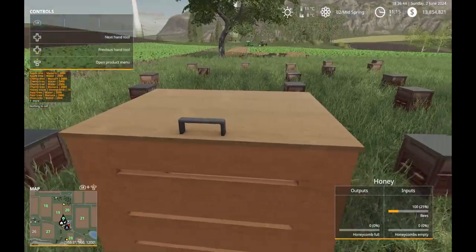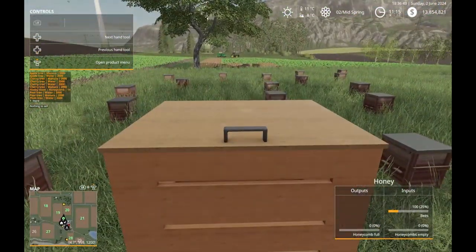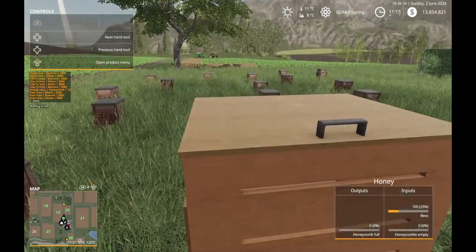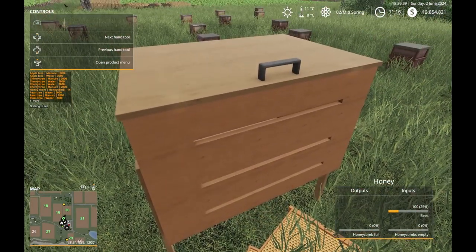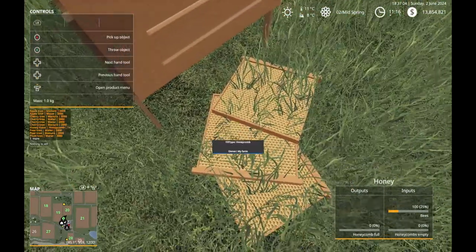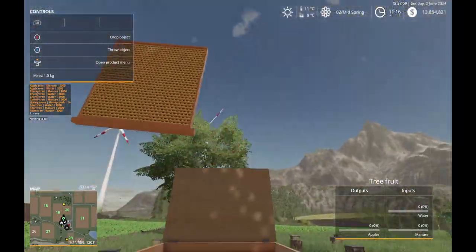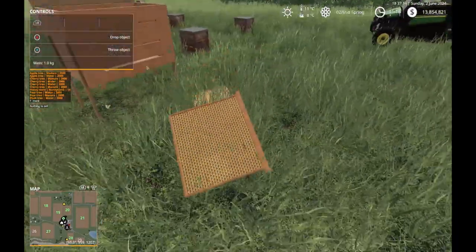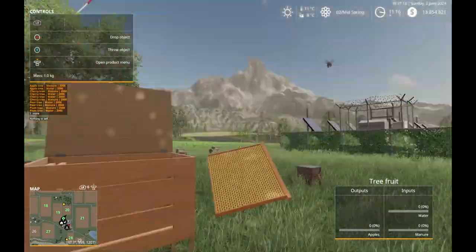The exciting one right here is the bees. I've got these regular honey beehives, and this is a mod from Global Company. I just figured out how to add stuff to the honey room — you have to open the cover and pick these up and stick them in. You just have to get it close and it auto-fills.